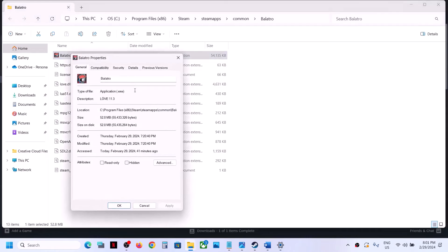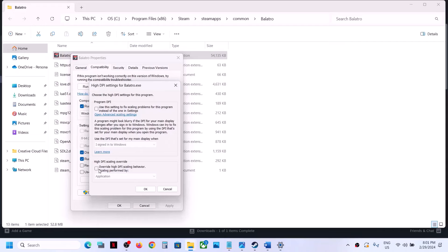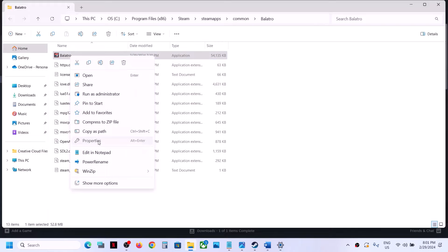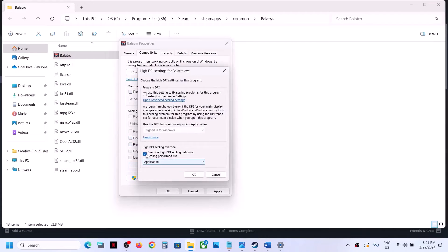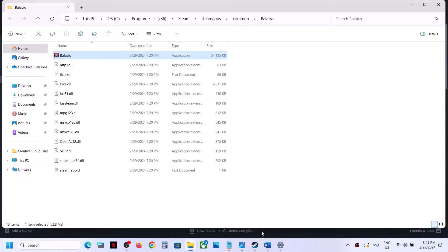If that still does not work, click on 'Change high DPI settings', put a check on override high DPI scaling behavior, select Application, click OK, Apply, OK, and double-click to launch the game. If none of these work, you can uncheck all the boxes and follow the next step.